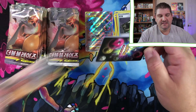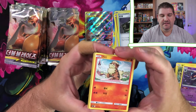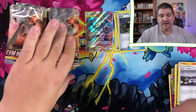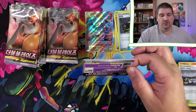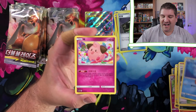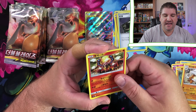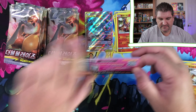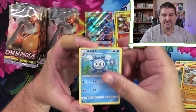So, Double Blaze. We've got a whole bunch of these, by the way. I've got these two boxes and I also have two more, so there's going to be more of these openings. I just didn't want to open four boxes all at once because it's a lot of packs. There's a Volcanion - that is a holo, so we'll take that. Let's see if we can get something really awesome.